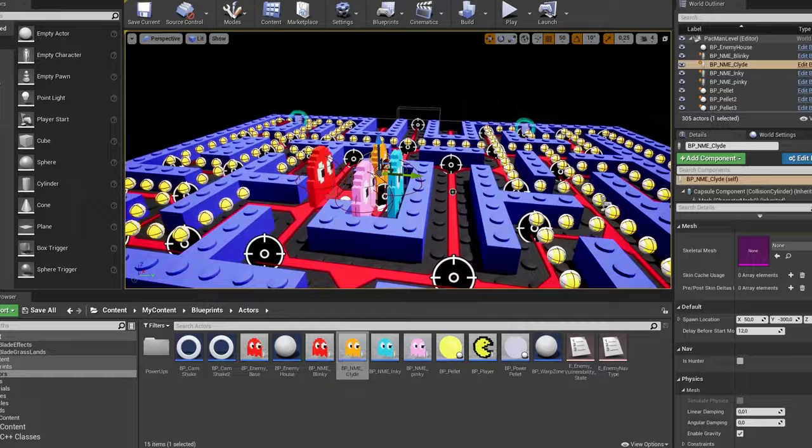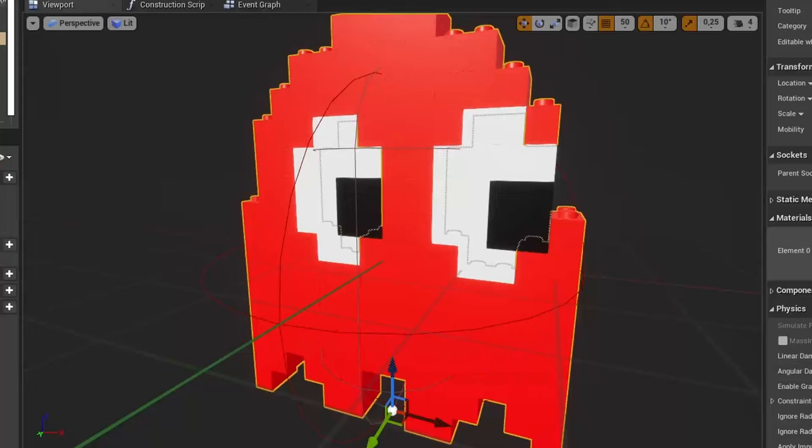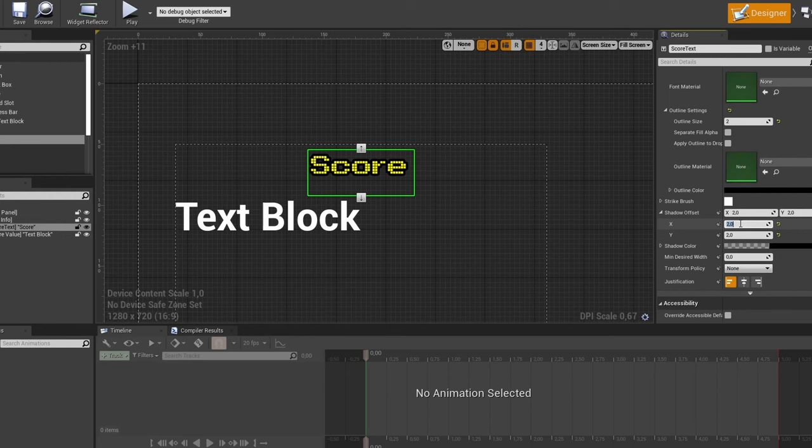I spent some time making different enemies. Basically, I recreated all the ghosts from the original game. They are Blinky, Inky, Pinky, and Clyde.